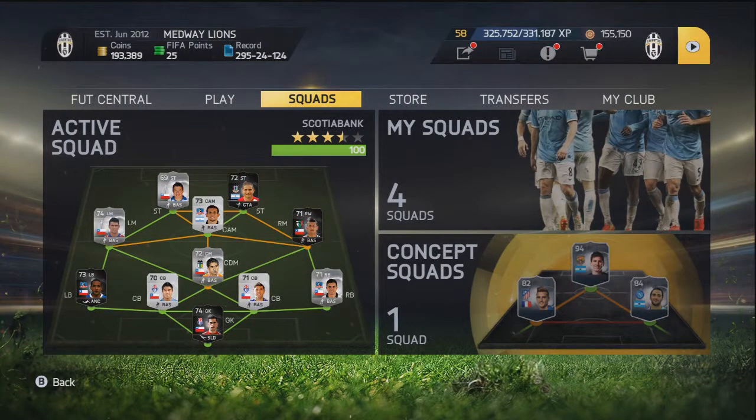Hey guys, welcome to a new video. Today we're going to be looking at the Silver Camp Scotia Banks squad, which is the Chilean league. We did the bronze one earlier last week, so let's go in and have a look at the team that we built.